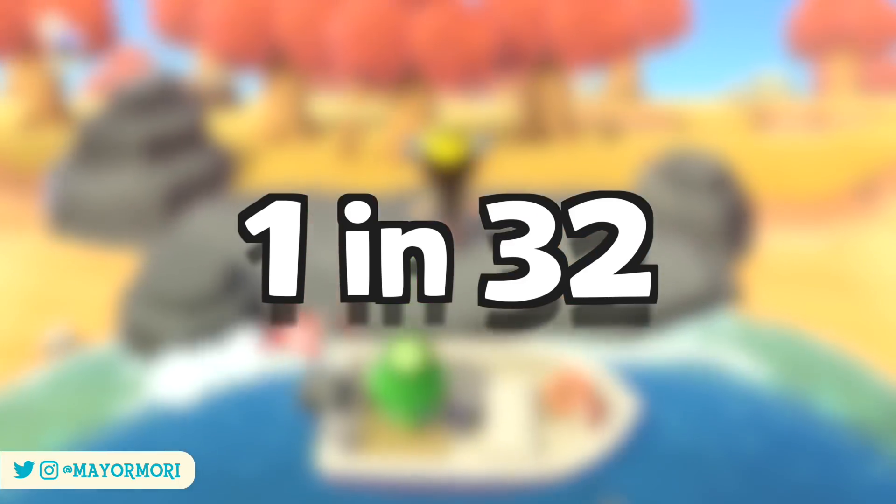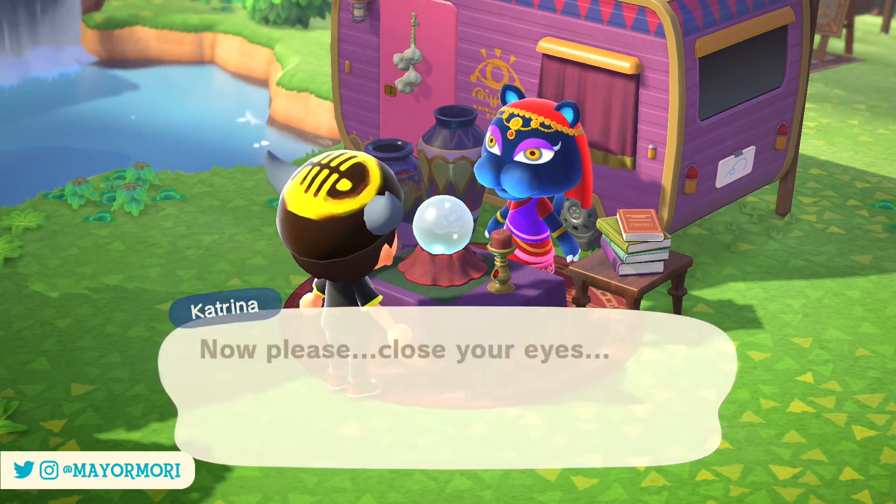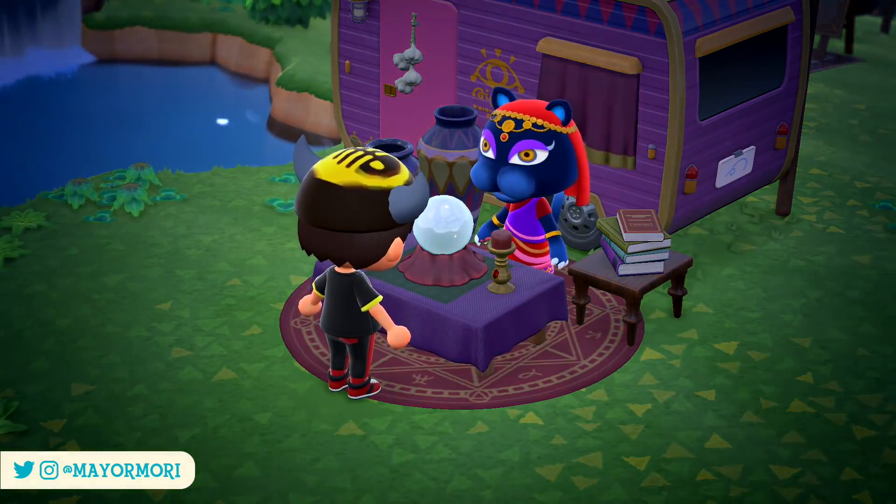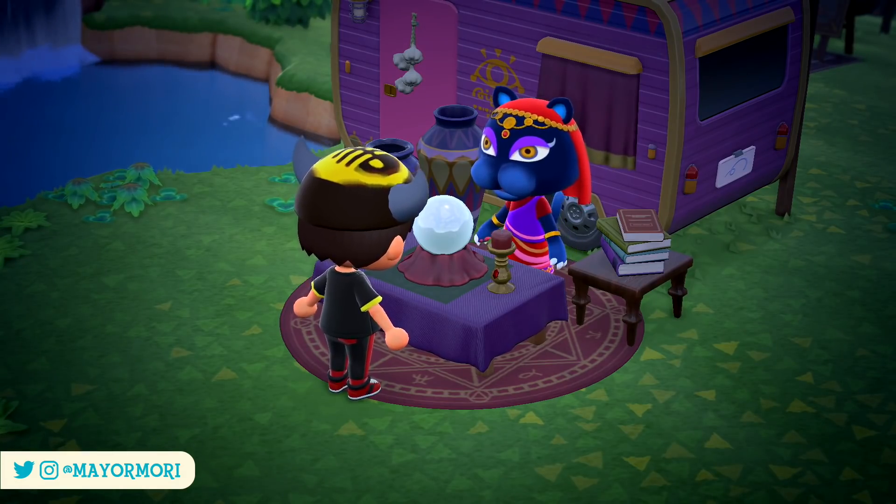Of course, if you need to check whether you're having good luck or not and what type of luck you're having, you can visit Katrina at Harv's Archipelago — assuming you've unlocked her — and have your fortune read.